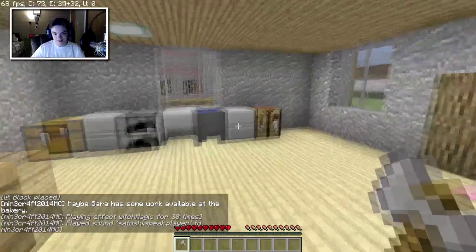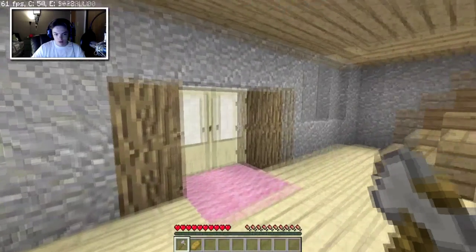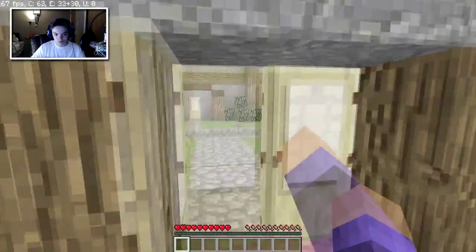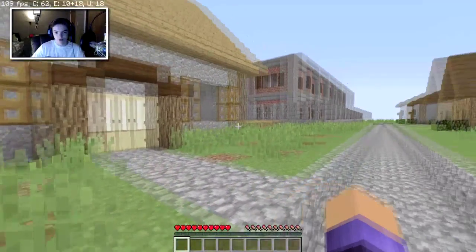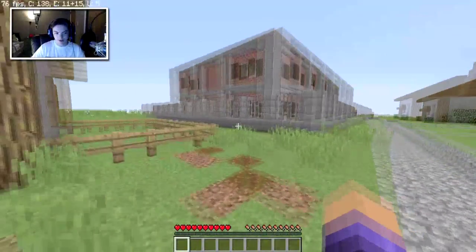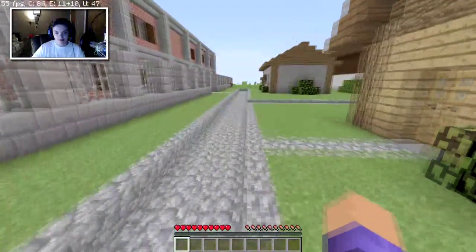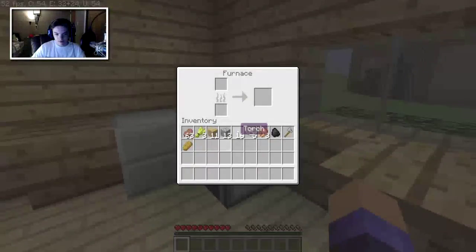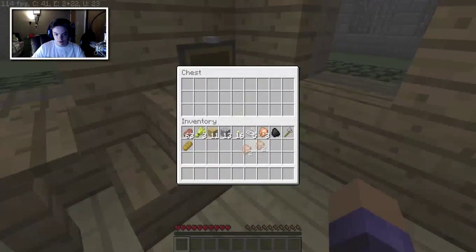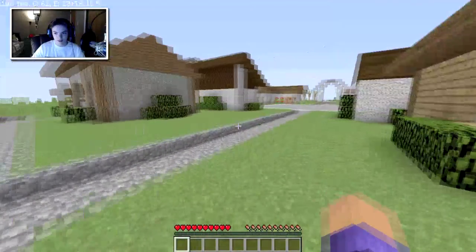Alright, I guess I have to get him paid or else my horse is gone. Let me check the bedroom really quick. Okay, so this is my house. Things seem pretty nice. I have nothing in here — so what exactly do I pay him? That's the question.